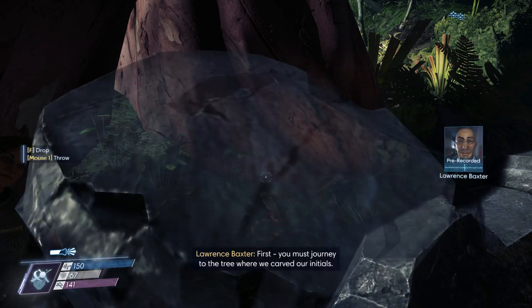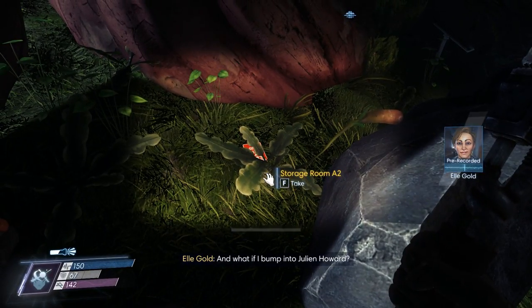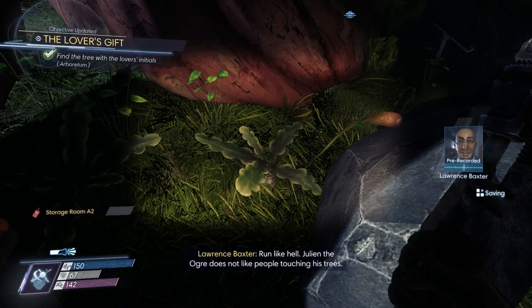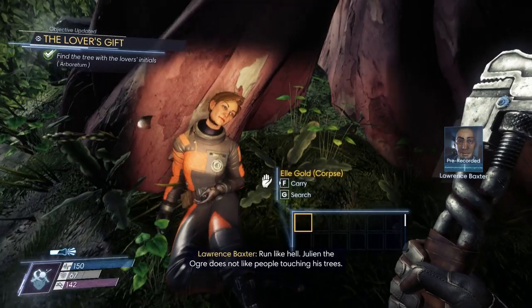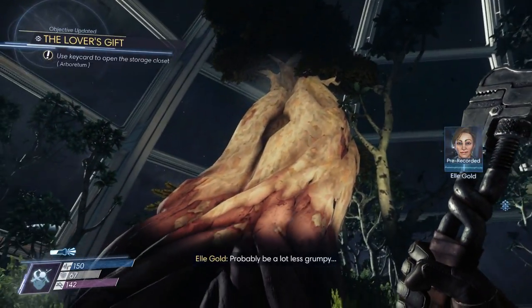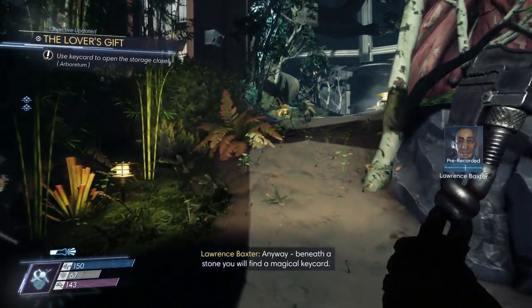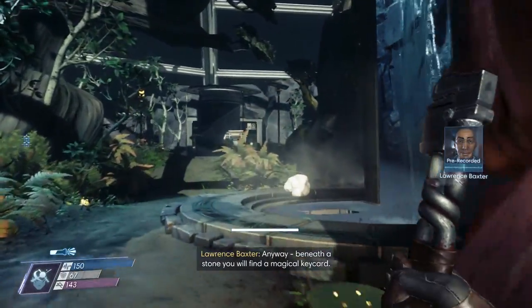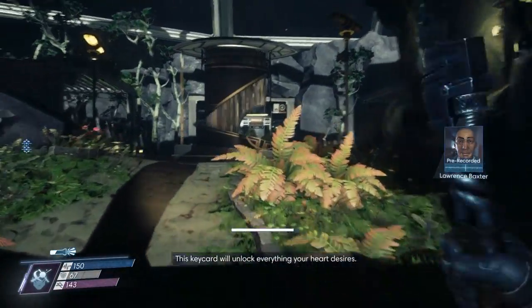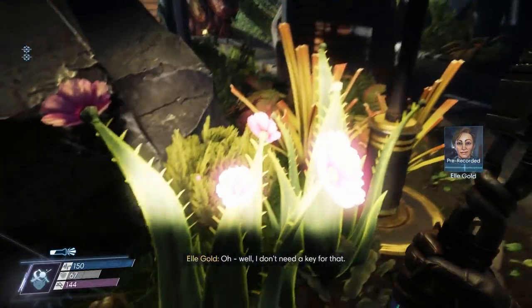First, you must journey to the tree where we carved our initials. And what if I bump into Julian Howard? Run like hell. Julian the ogre does not like people touching his trees. Or his fruit. Probably be a lot less grumpy. Anyway, beneath a stone we'll find a magical keycard. This keycard will unlock everything your heart desires. I don't need a key for that.